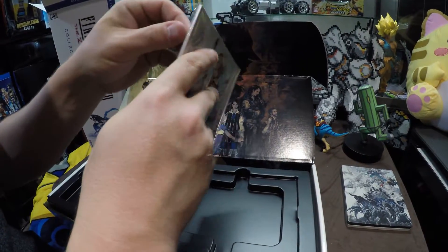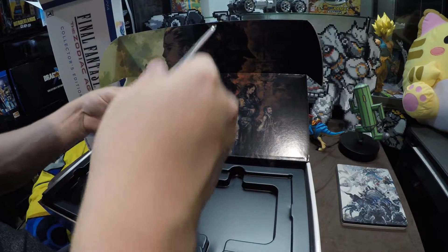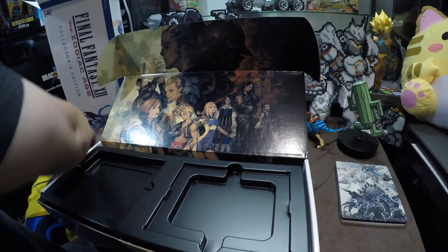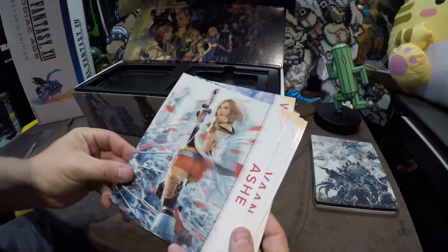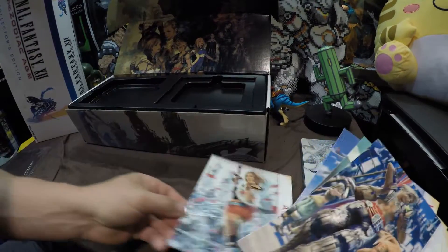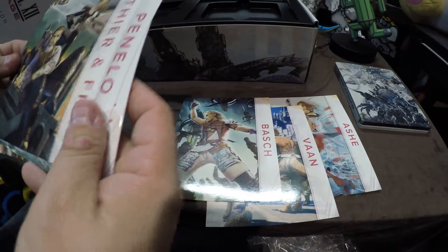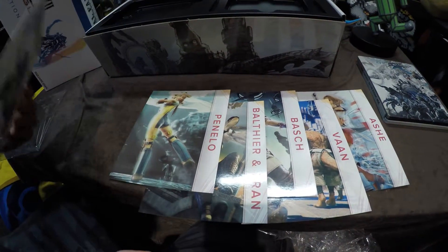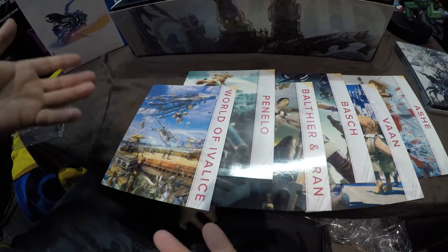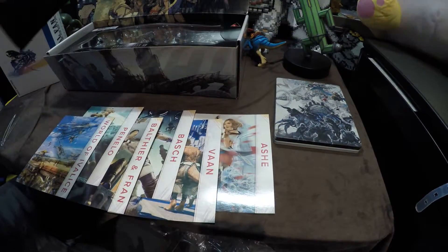Now that we don't have any kitties in the back, I can open up a little space here. These are going to be our cards — some nice glossy cards. Ash, Vaughn, and it's Balthier's Vest. Basch — they made him share a card with Vaan. I mean, it makes sense. Got Penelo, and then the world of Ivalice itself gets its own card.